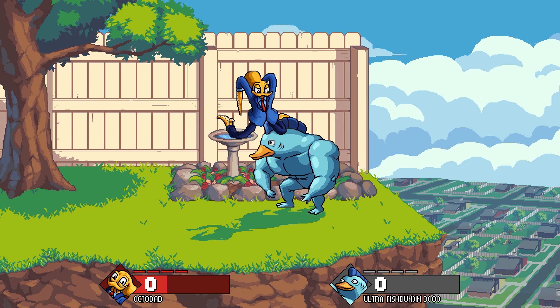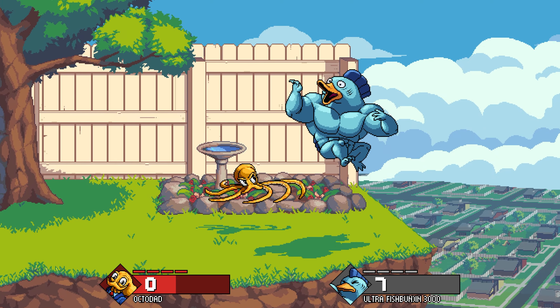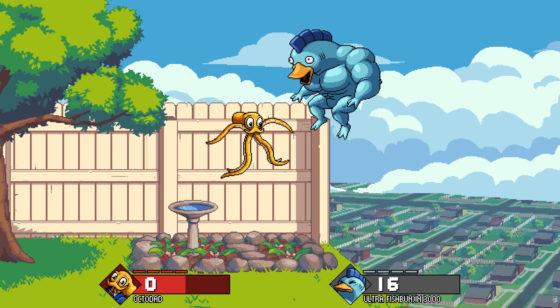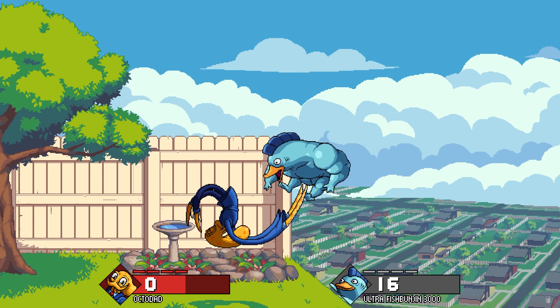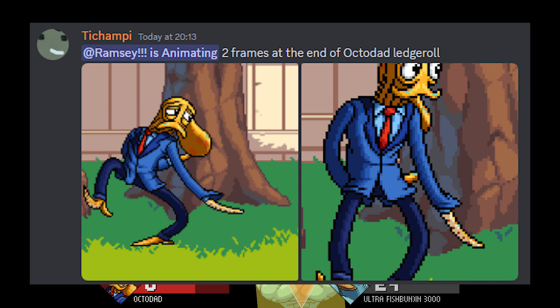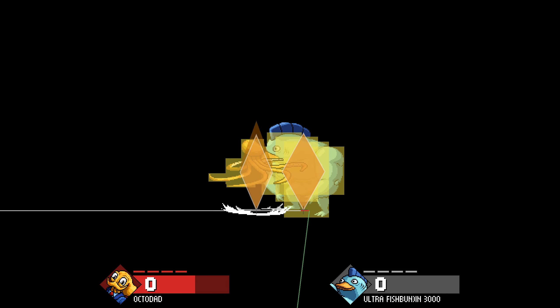But goofy screenshots obviously isn't the only thing this update is good for. It's going to be super useful for improving your Framemaker's skill and learning how to play with characters. It's also great for custom content creators as they can test their characters and assists in a lot more detail now. It's also been useful for finding bugs, such as this Octodad visual error, which is going to help Team Fray find and fix things with the game.